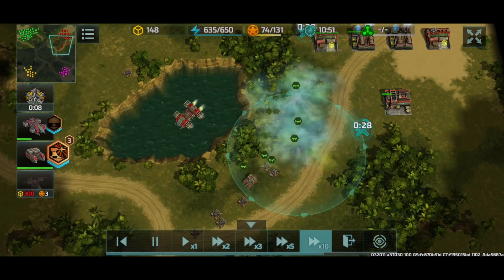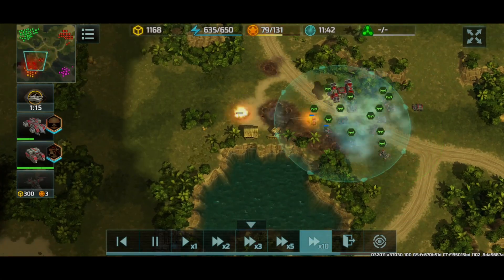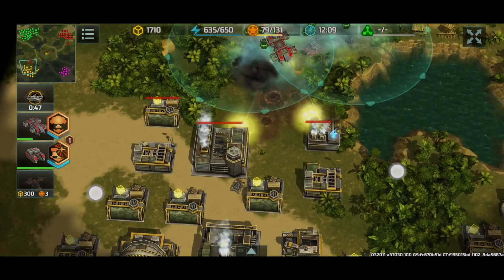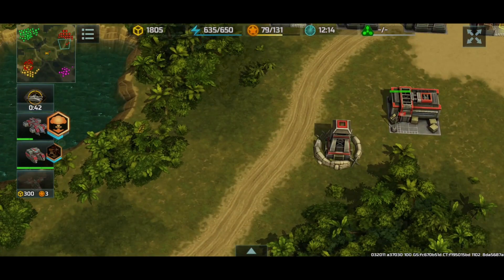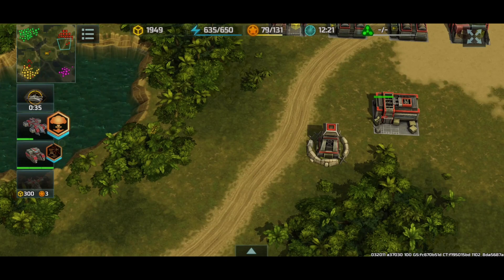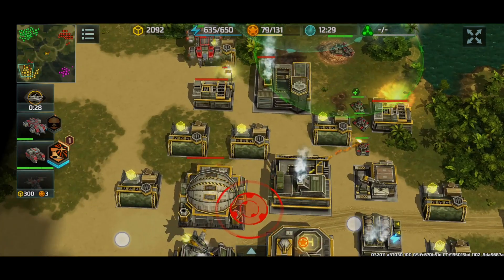We destroyed yellow's entire army, so we can go to the middle of the map and also push towards the enemy base. That attack that ensued here — I don't think that was a good attack. That was tactically horrible. The jaguars were all clumped up and they took heavy damage from the nuke. I'm gonna use a second nuke.